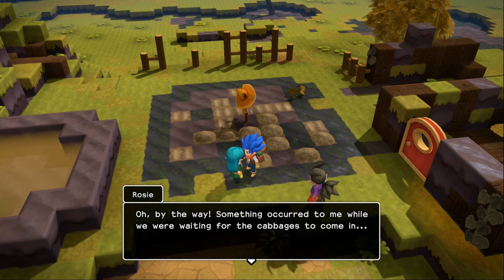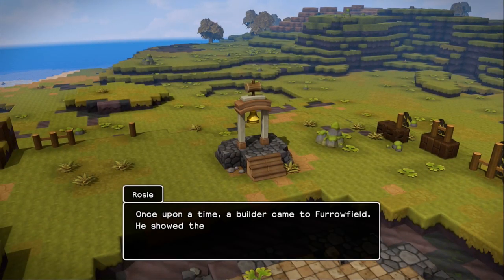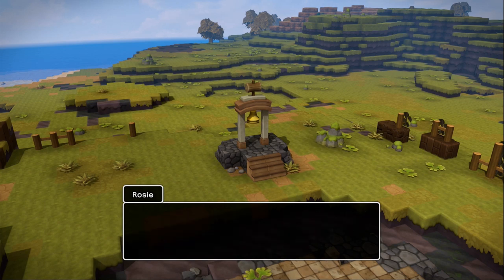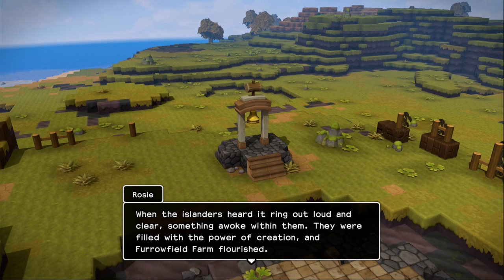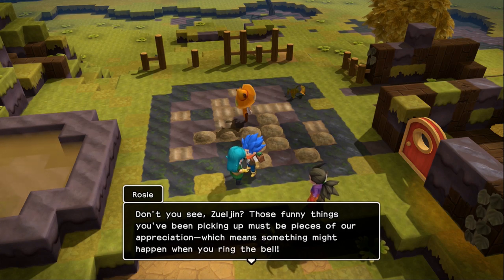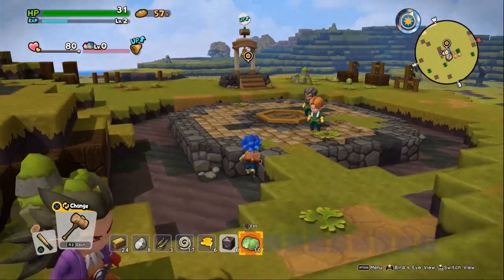By the way, something occurred to me while we were waiting for the cabbages. Do you see the big bell there? There's an old story about it. Once upon a time, a builder came to Furrowfield. He showed the people the wonder of building to earn their awe and appreciation. Then he whacked that bell with all his might. When the islanders heard it ring out loud and clear, something awoke within them — they were filled with the power of creation and Furrowfield flourished.